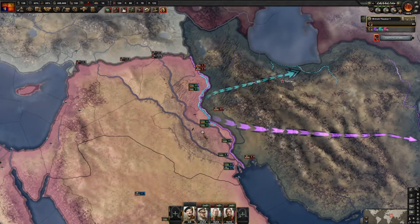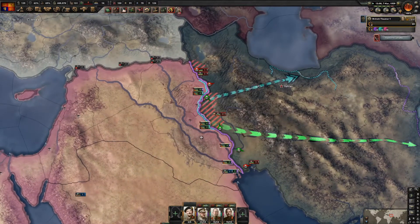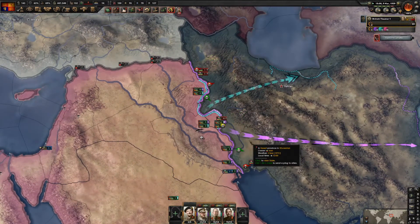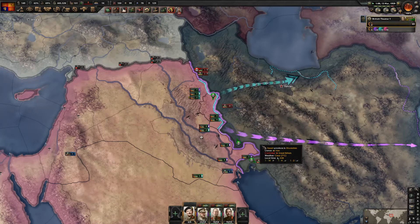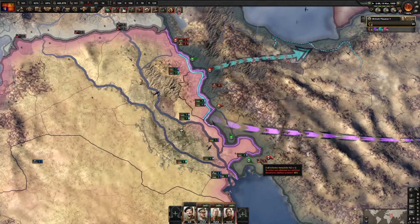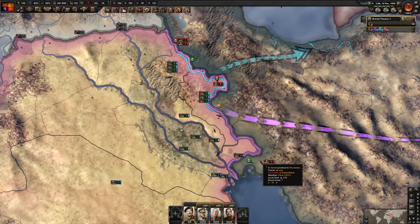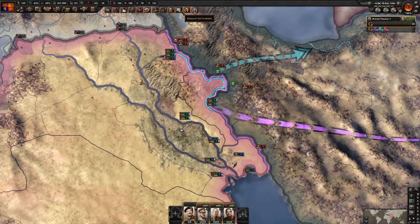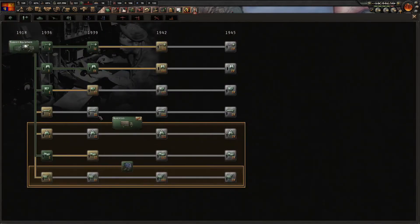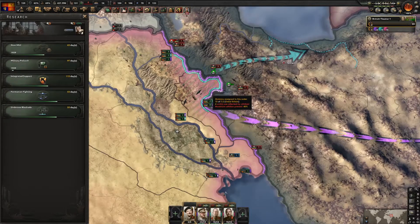We're breaking this front with Iran easily. I'll show you the support companies I've gotten - I'm going to do military police next.